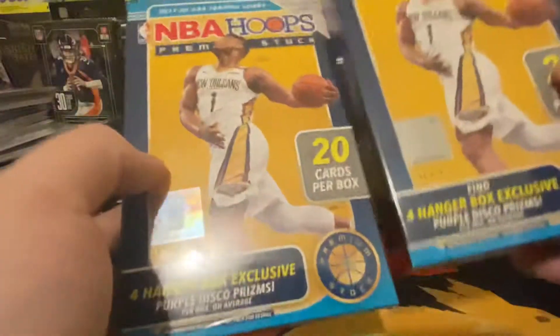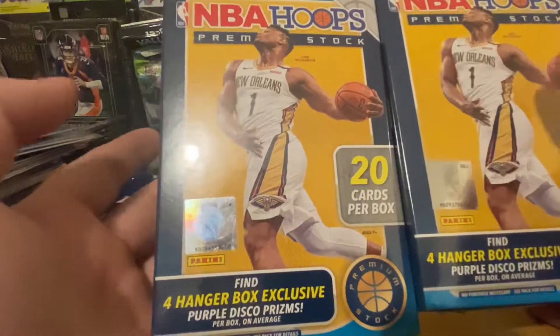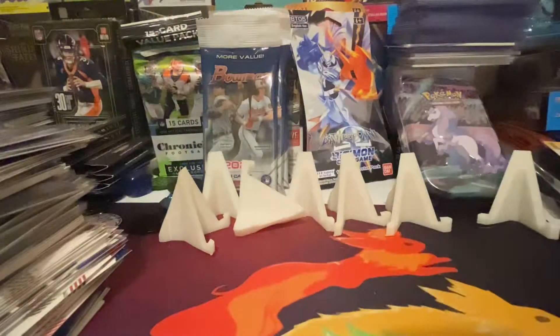What up y'all, tonight we're doing 2019 NBA Hoops premium stock hangers. Purple disco prisms are the main hitters - it's kind of the product that got me really into sports cards again.